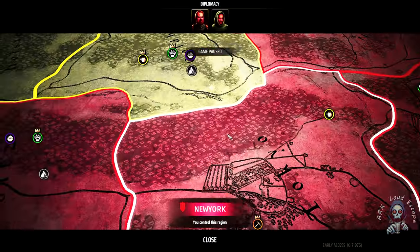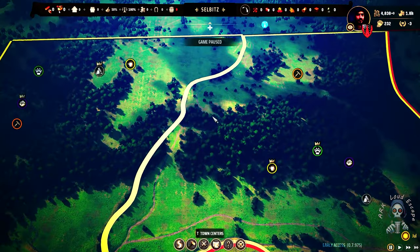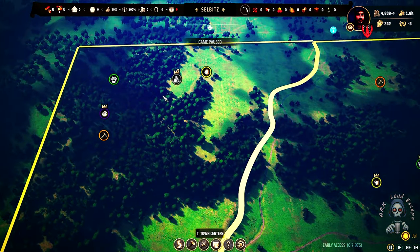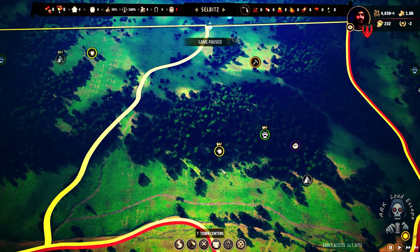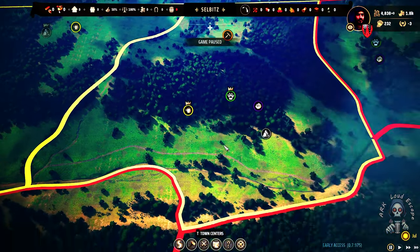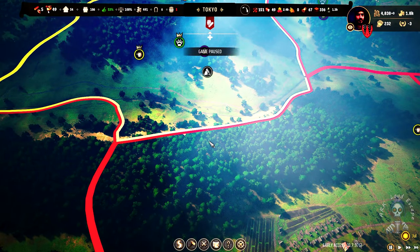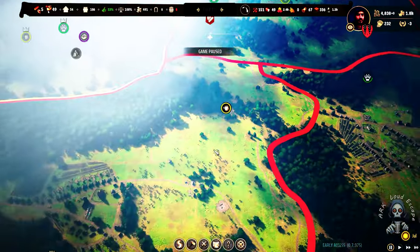The next step is to save up some influence and try to get this territory or this one. I'm mostly gonna take absolutely this one because it has double meat and they also have clay, which is a deep boost. We're gonna be happy with that later on.